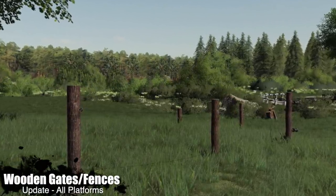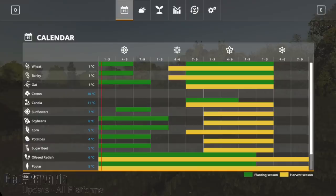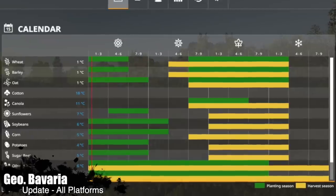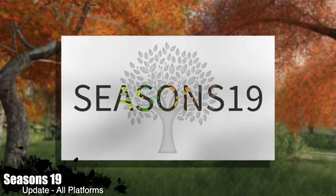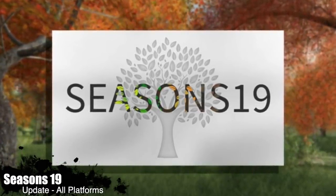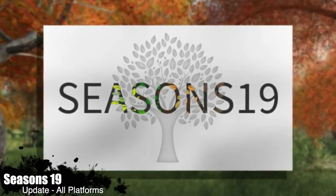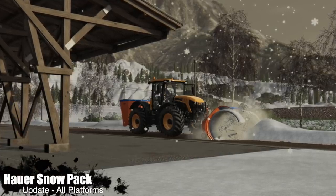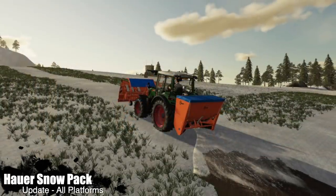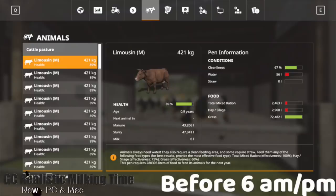Moving into updates for all platforms: the Wooden Gates and Fences changelog 1.001 — the price has been changed. An update to Seasons GEO Bavaria changelog 1.2 — harvest time has been corrected. A big update to Seasons version 1.2 — added American Spanish translation, fixed rotting bales when they should not be rotting, plus performance improvements all around. Your last update for all platforms: the Hour Snowpack which comes with Seasons, changelog 1.02 — fixed the bug during configuration, no more bouncing around or problems.